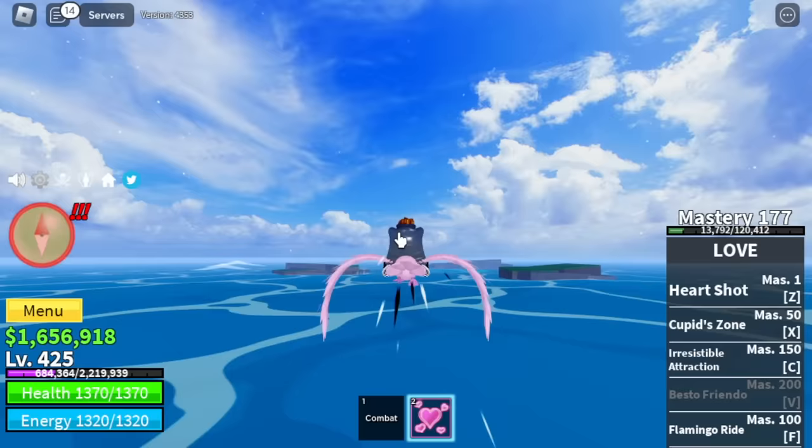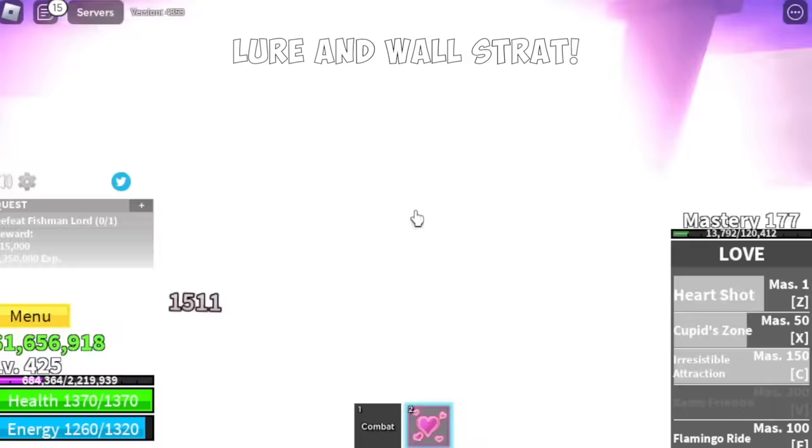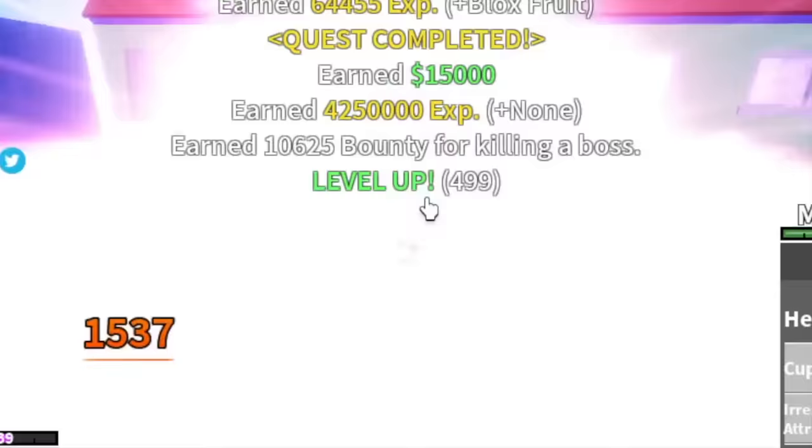Next up, the Underwater City. Our target here is the boss, the Fishman Lord. Just lure him and do Wall Strat. Most of our skills are long range, so there are no problems with getting hit. Server hop here until level 500.